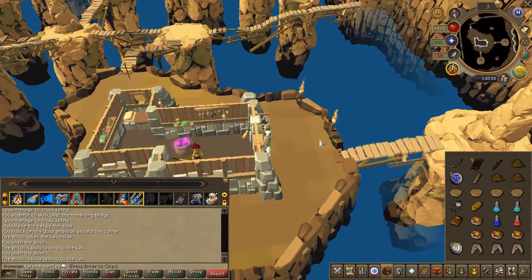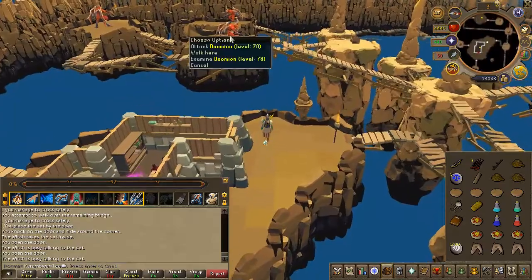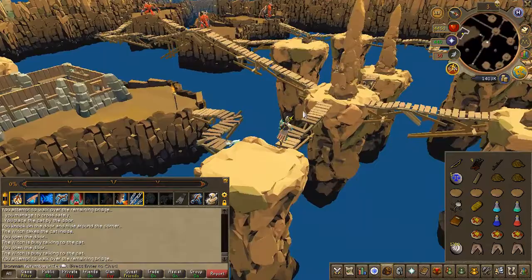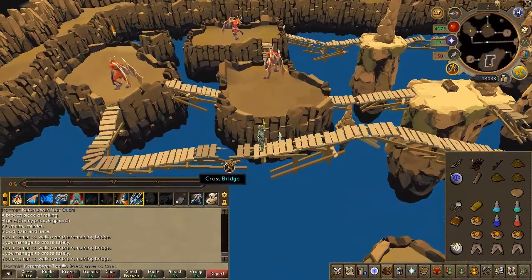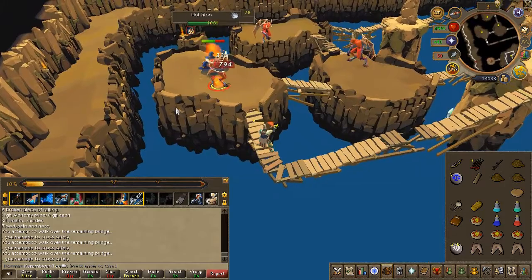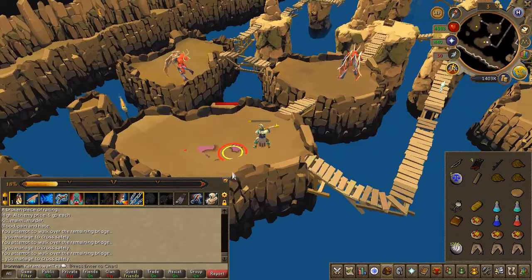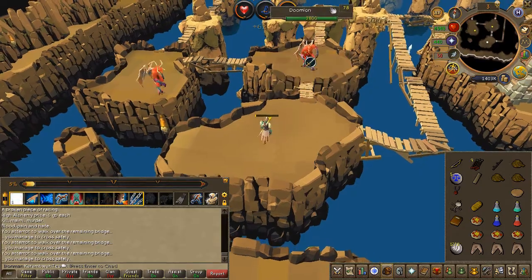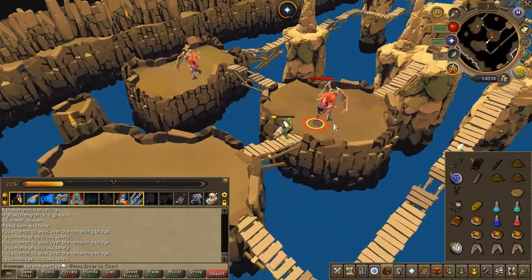Your next task is to slay the demons just west — it's 3 of them. There are more obstacles, so there is a chance you might fall. Once you slay a demon, it'll drop an amulet. Just north you're going to see a small chest — go ahead and open that chest once you've slain all 3 demons.